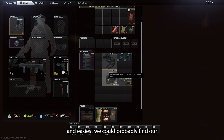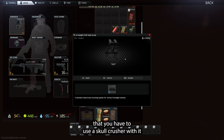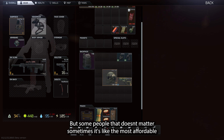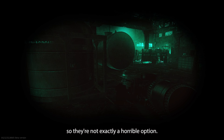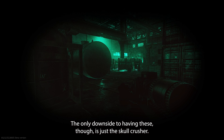The cheapest and easiest stuff you could probably find are the N15s. The only problem with the N15s is that you have to use a skull crusher with them, so you lose protection of the head. But for some people that doesn't matter — sometimes it's the most affordable, budget-friendly option. The N15s are not too bad; you can see pretty well in them, so they're not exactly a horrible option. The only downside is just the skull crusher.